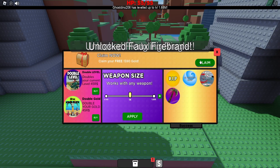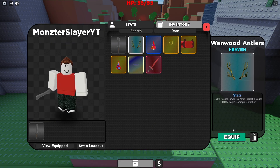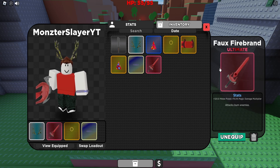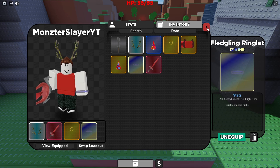We'll claim our free prize, which is 1,590 gold, and then we can check inside our inventory — we have some pretty nice gear. We're going to equip the Wainwood Antlers, the Gold Ring, the Fledging Ringlet, and the Falk's Firebrand. This sword is insane, and because of the Fledging Ringlet, we are now able to fly.